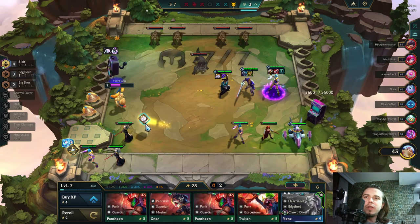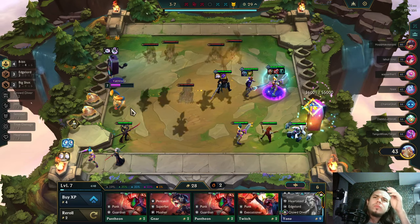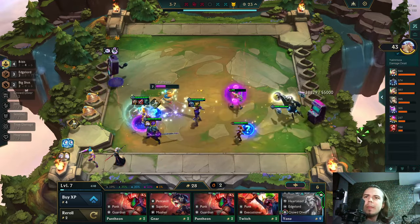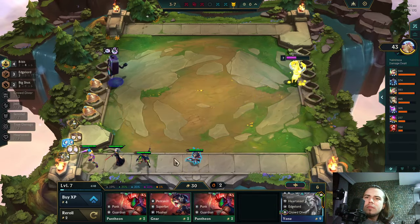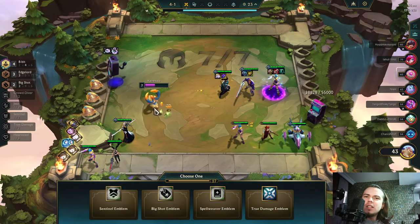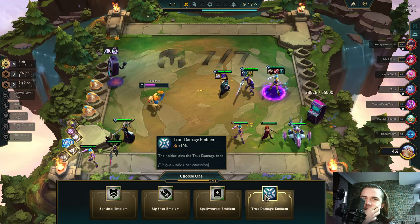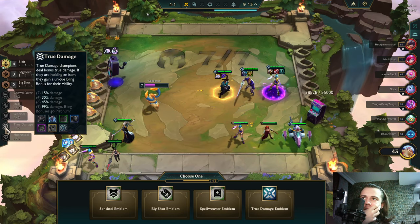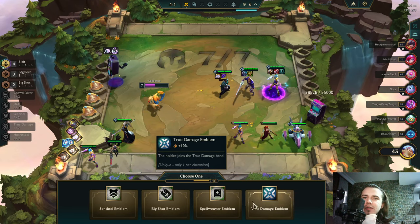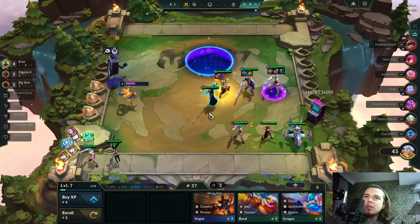Let's get the item off of him. Sword — I need that sword and Brink of Dawn for Viego or Yone. We get the sword. 8-bit! How can you not give me an 8-bit emblem here? Big shot. True damage — it's either Sentinel or True Damage. It's Sentinel.